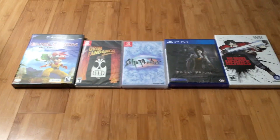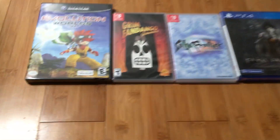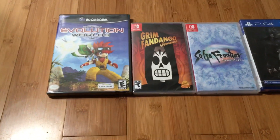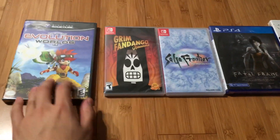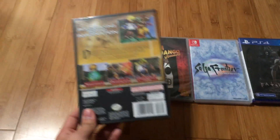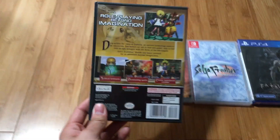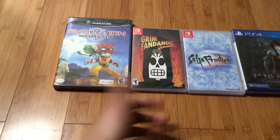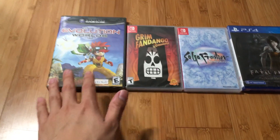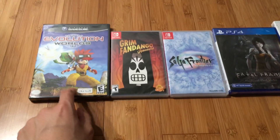I want to start off with the games I got from Linwood. These two are Evolution Worlds and Grim Fandango Remaster. I managed to get Evolution Worlds — I was expecting not to see it in the store, but I did, so I can complete the collection. I also think this is a very hidden gem.